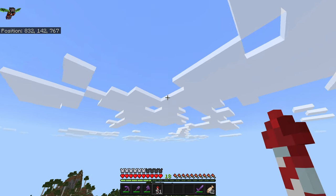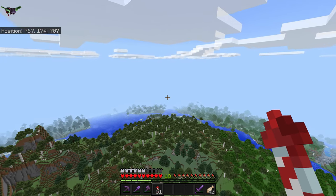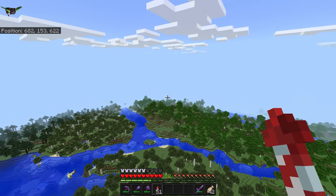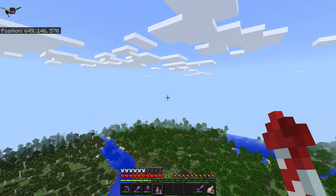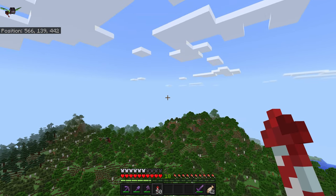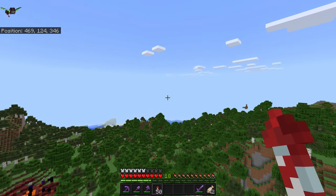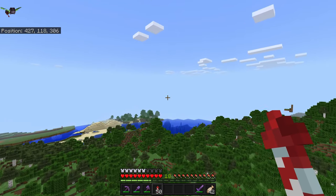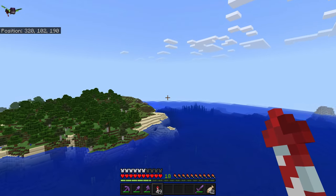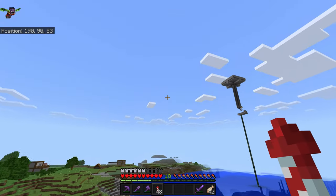Those are the players from the east side of the map — east from my base and territory. Now I'll go show you the other side, the players that went west.